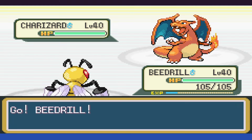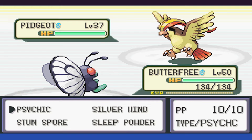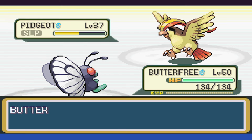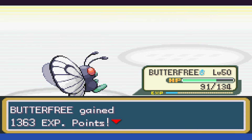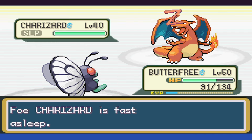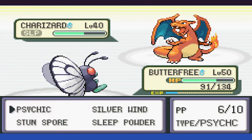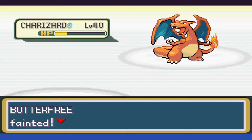Blaine is the same issue. At level 50, we can put Pidgeot to sleep, hitting it with two Psychics before it wakes up and hits us with Wing Attack, but we do take it down. With Charizard, we put it to sleep, try Silverwind just on the off chance for a stat boost, then swap over to Psychic. We can take it to low yellow, but Flamethrower is an immediate one-shot as it wakes up.